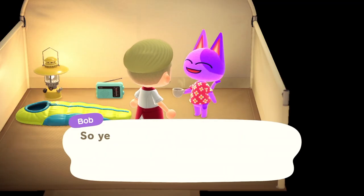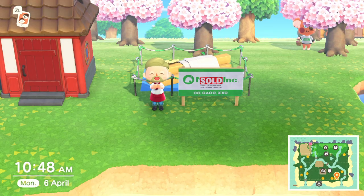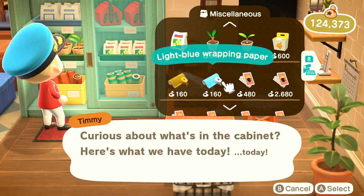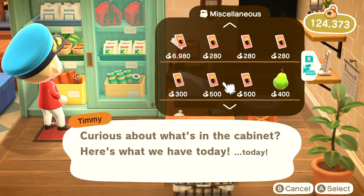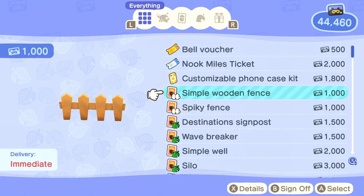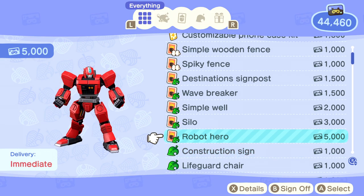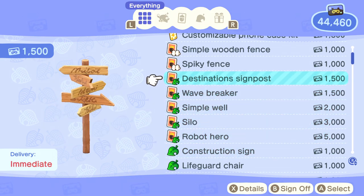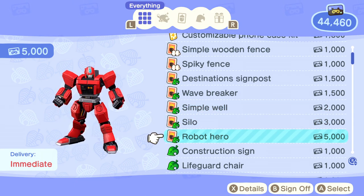Incidentally, you can also use this amiibo method to invite villagers to stay on your island permanently — there's another guide link in the video description. And lastly, more as a side note, you can buy DIY recipes from Nook's Cranny and from the resident services kiosk. These are only a set list, and if you're hardcore into the game you probably already have all the ones you want, but it's worth going through and making sure you haven't missed anything.